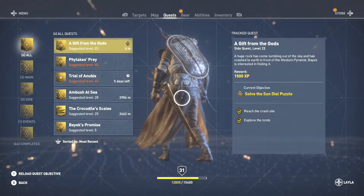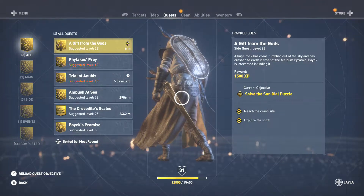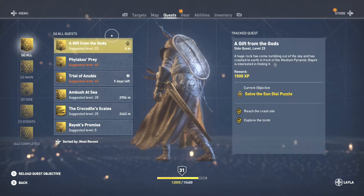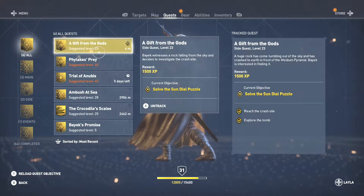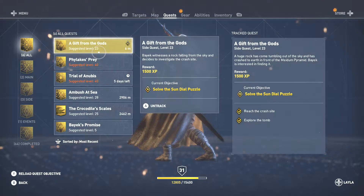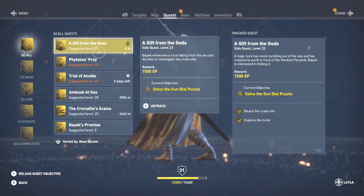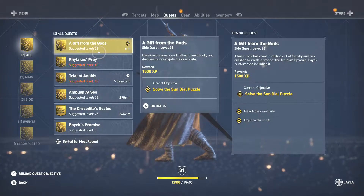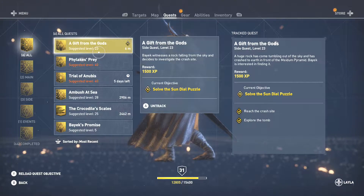Alrighty ladies and gentlemen, we're back at it again with Assassin's Creed Origins. In this one we have a very special side quest — we have a Gift from the Gods. A huge rock has come tumbling out of the sky and has crashed to earth in front of the medium pyramid. Bayek is interested in finding it. We need to reach the crash site, explore the tomb, and then solve the sundial puzzle.